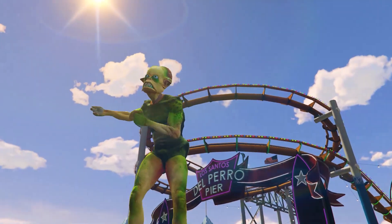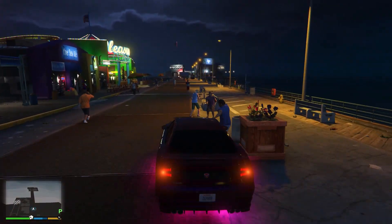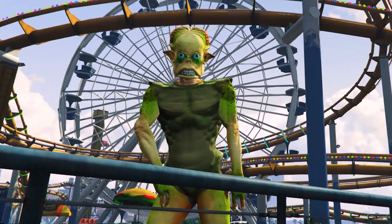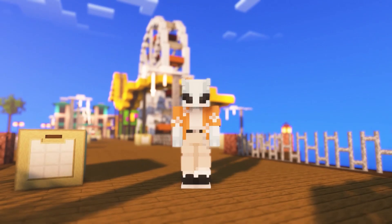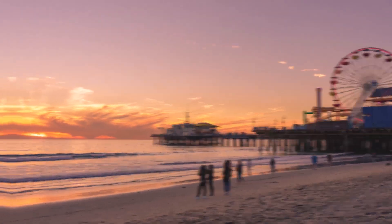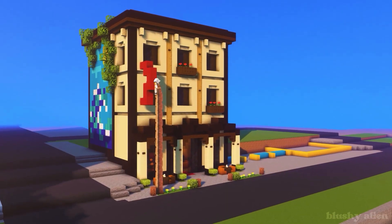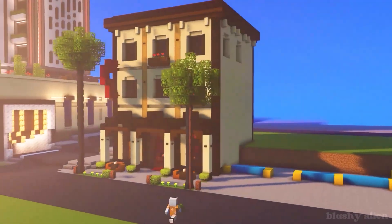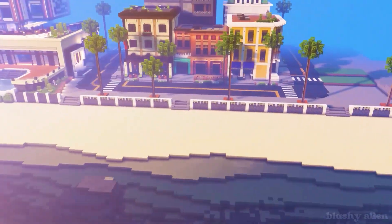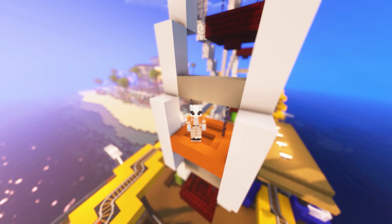Lately I've been playing a lot of GTA, doing the usual, and while playing I noticed this beautiful location on the beach. It's apparently supposed to be the Santa Monica Pier from real life, located in California next to Venice Beach. In one of my recent videos I actually built a Venice Beach inspired place, so it makes sense now to try and build the pier in Minecraft.